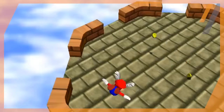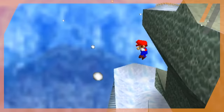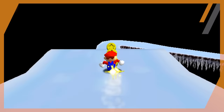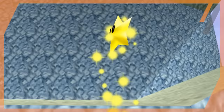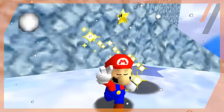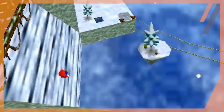Let's jump into Cool Cool Mountain, which isn't too terrible given the rule change. Right off the bat, Little Penguin Lost is unobtainable because the baby penguin is a coin. Because of that, the adult penguin is converted to a coin as well. Slip Slide and Away — the first star — can be obtained as usual by going down the slide. Wall Kicks Will Work is pretty standard too. Collecting 100 coins is certainly possible, as is collecting all the red coins. However, because the penguin within the slide is a coin, we can't complete the big penguin race. Because those two stars can't be finished, Snowman's Lost His Head can't be started either. This gives us four stars obtainable and three that are not.